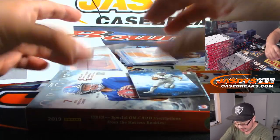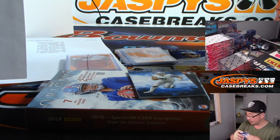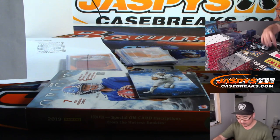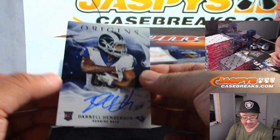The patch auto is Nikhil Harry — four color patch and autograph. Patriots are not numbered, so that's part of a non-numbered number block randomizer. The on-card is Daryl Henderson, Rams, Arthur Hackett.